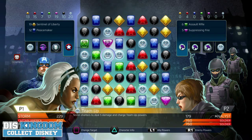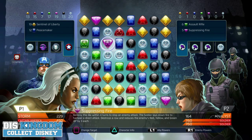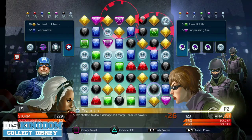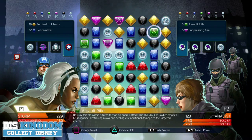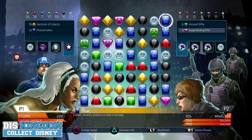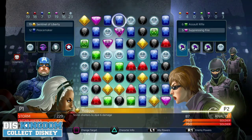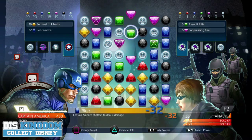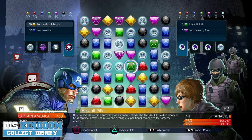Hawkeye's down. I can't believe the fact I spent about an hour and a half playing this game last night and didn't lose a single one, but this morning I'm losing my characters left, right and centre. Let's do the team-up bomb. Storm's taking some hits — 229, that was a big move. It's a big old move from them.